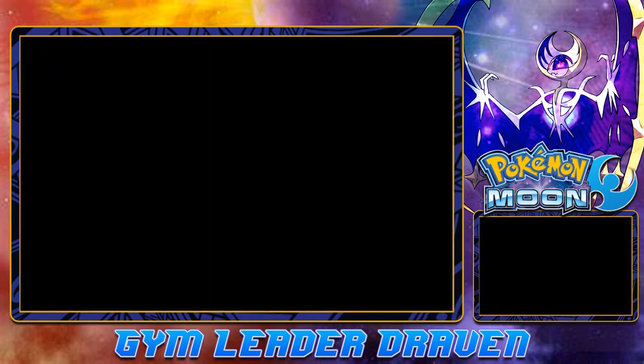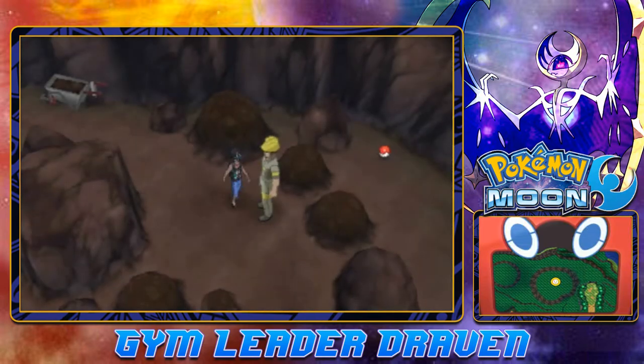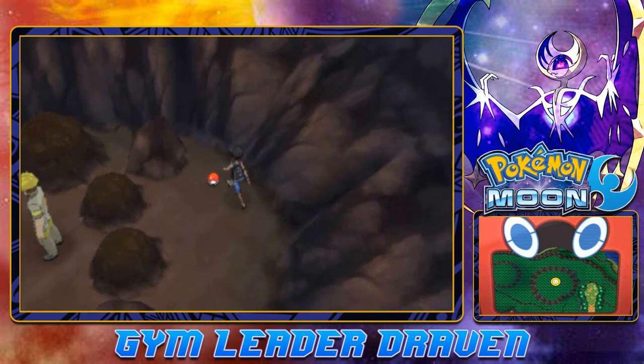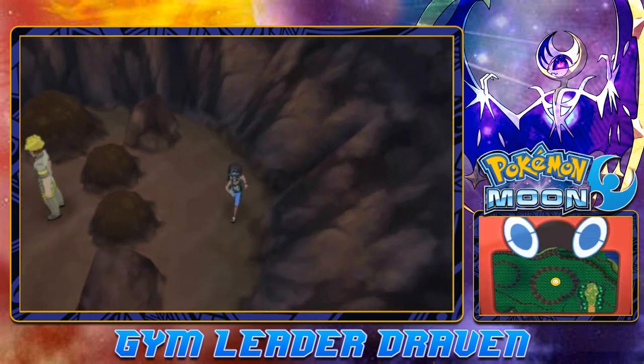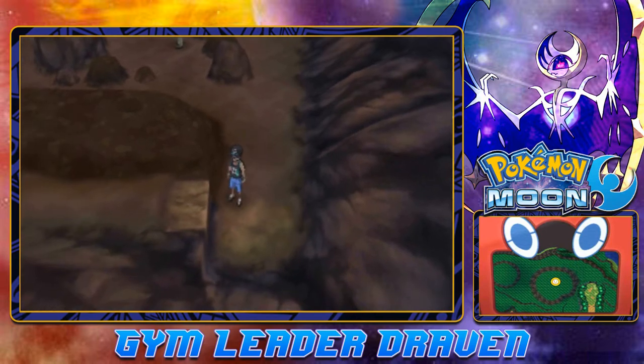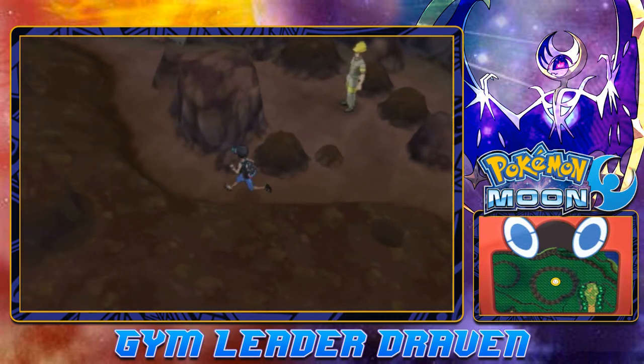There's an item right behind him. Let's grab this little sucker — yes, we found ourselves a Dusk Ball. Much-needed Pokeball for any Pokemon you want to capture in the dark or in a cave.